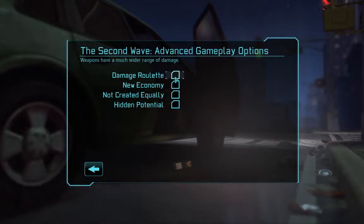These are some other big things you can change in the game itself, which could modify the game quite a bit. Damage Roulette — weapons have a much wider range of damage. Each of the council members will give you a randomized amount of money, depending on that particular game.